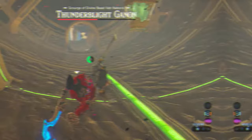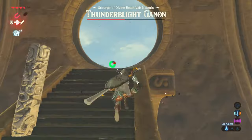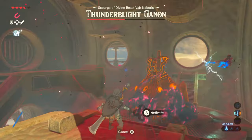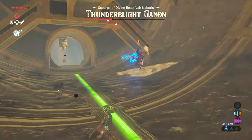When a portion of Thunder Blight's health has been reduced, you'll be introduced to phase 2 of his attacks. He will start dropping metal poles into the ground and electrifying them, hoping to kill you with one shot. Head to a higher level so you can see what's going on, and when he drops one of the poles, use Magnesis to grab that rod and hold it near him. When he tries to electrocute it, it'll knock him out of the air, deal massive damage, and that will be the end of his phase 2 attacks.